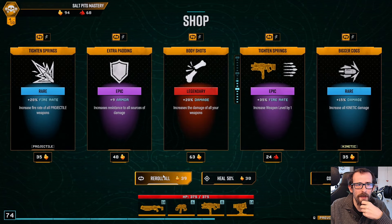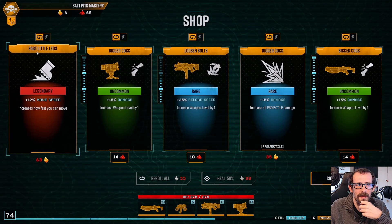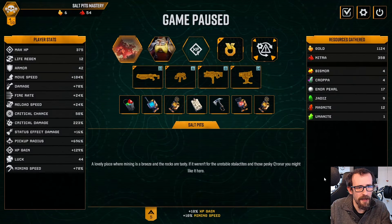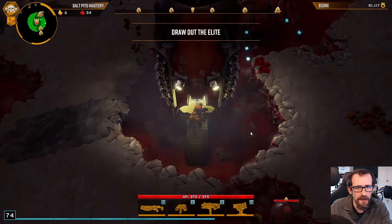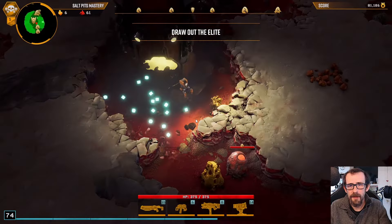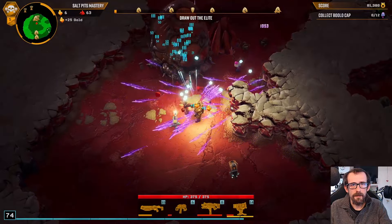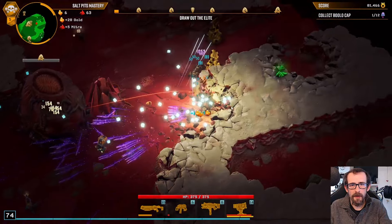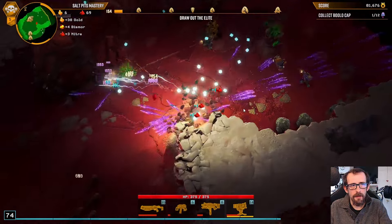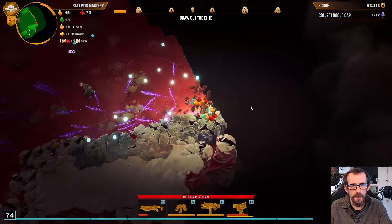We'll grab some more pickup radius just for fun, some more fire rate, one more re-roll. We're going to pin that move speed and grab the damage. Lack of XP gain still sitting at like 129. What's that — 669 pickup radius? 696 pickup radius — it's got 69 in it, that's fine! Right, now we should be able to mine this whole floor with relative ease because it's the Dreadnought floor. Collect our mushrooms. Pop all the loot bugs at once — no loot bug will survive!